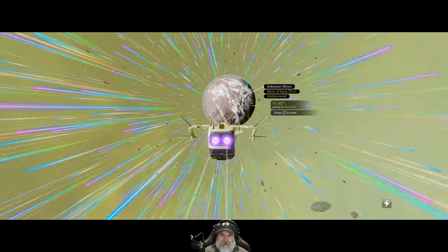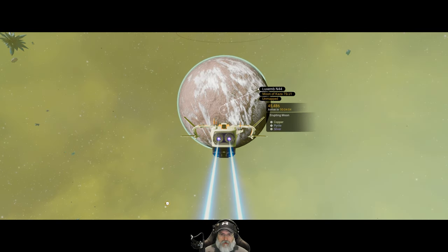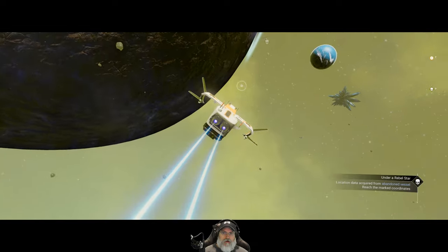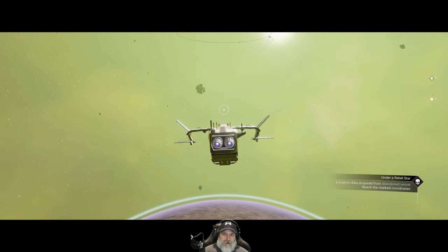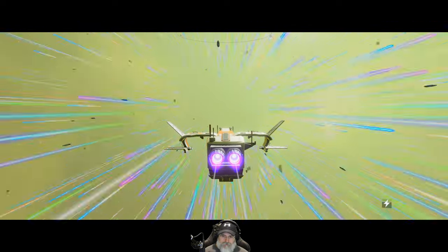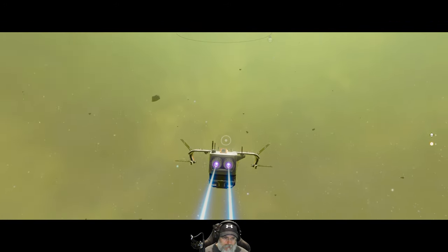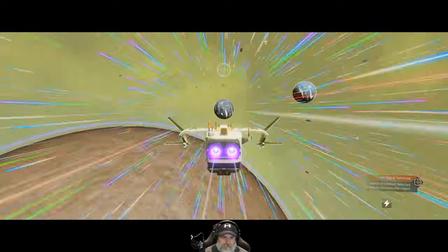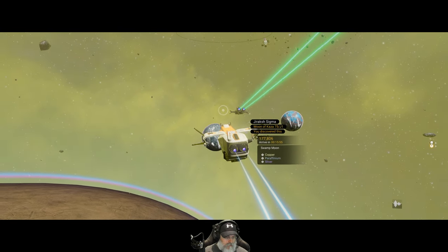I'd like to find a planet with some chlorine on it. Copper, pyrite and silver - nope, we don't need any of that stuff. Let's see if we can find that other moon. Object of interest detected - exit pulse to examine.